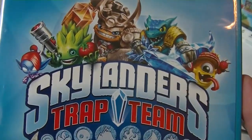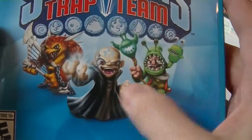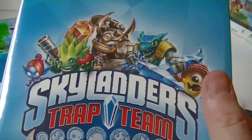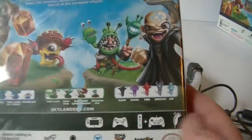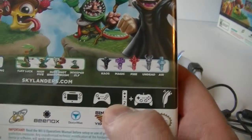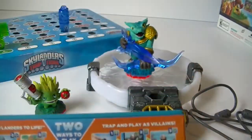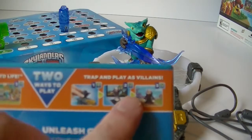It also comes with two traps — the life trap and the water trap. And of course, here is your portal power; they always change it up a little bit. You still put your character on there, and right here is where you put your traps. I'm guessing that if you want to play with a character you've trapped, you put them in here, and you probably have to put the right trap in before you can capture the life bad guy or the water bad guy. I haven't started playing yet, but we'll figure that out as we go.